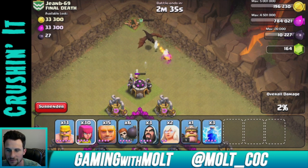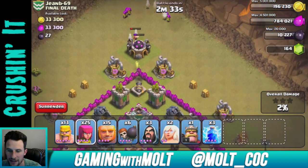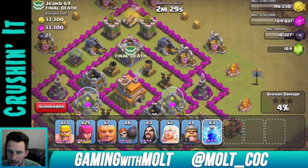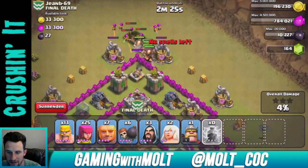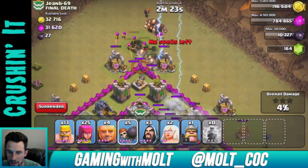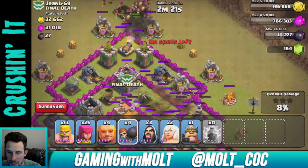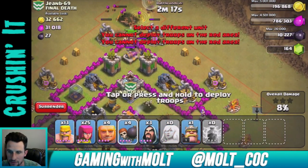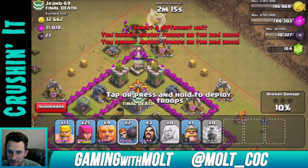Come on, take him out — don't turn on them! They better take him out. I hate dragons in the clan castle. Alright, so I'm going to drop the rest of these guys, go ahead and drop all three lightning spells to take out this air defense right here, and wall-break in. So now that air defense and those mortars are down.